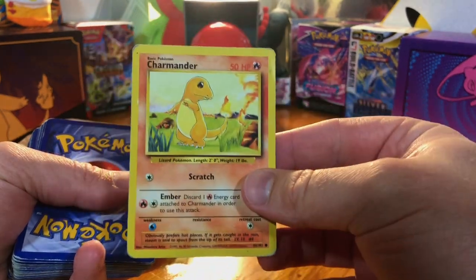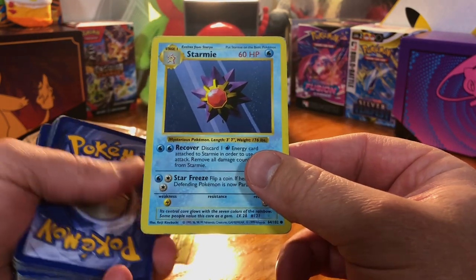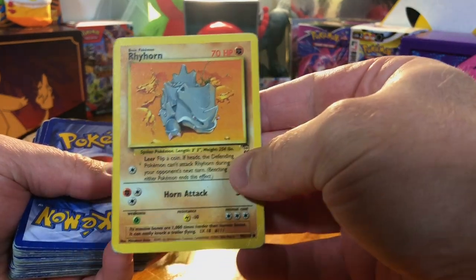Charmander, my man. There are Shadowless cards in here. Oh my goodness. Base Set Unlimited Ninaran. Base Set 2 Rhyhorn.